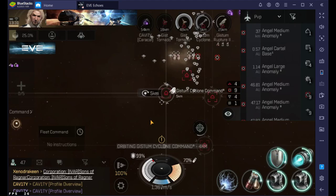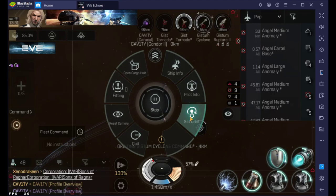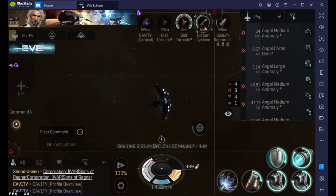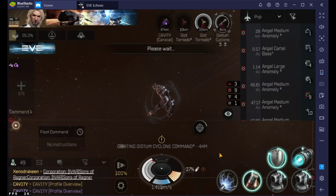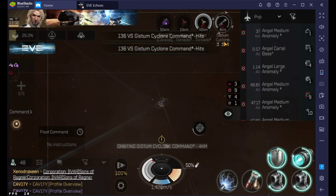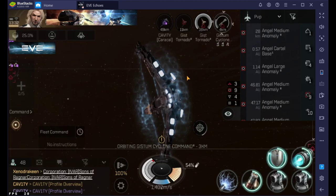Step two: zoom in on your ship and you're looking for the 'set orbit' button here. Hold left click on that and this will set a permanent orbit. I'll set mine at three kilometers. Now when you do that and you're already fighting, it doesn't change it, but if I just click orbit it will now adjust to three kilometers. I must have fat-fingered it over to four, but there it goes — three kilometers and then hit orbit.